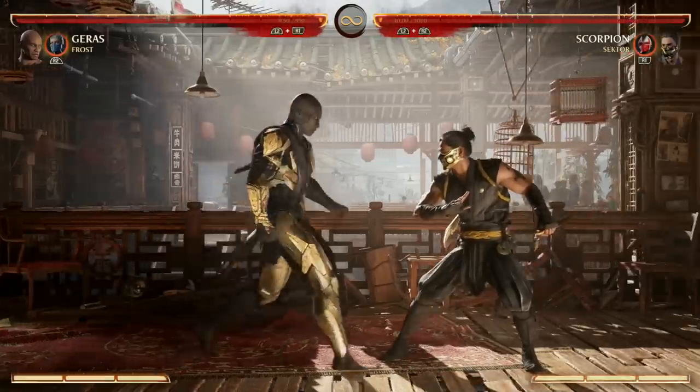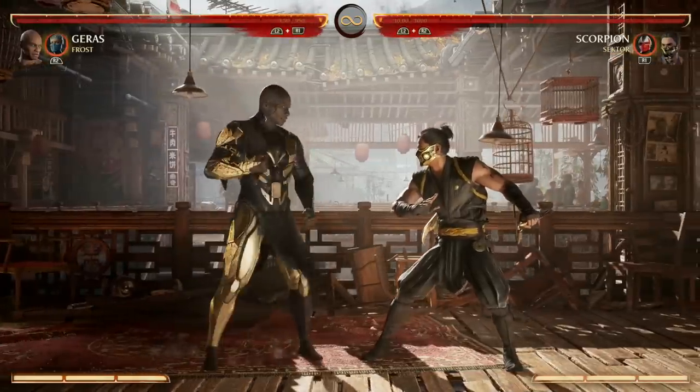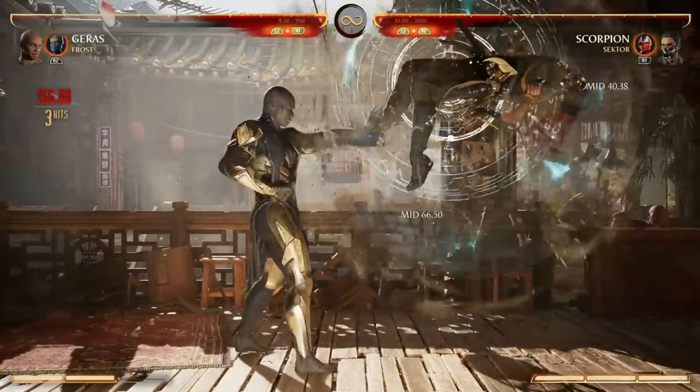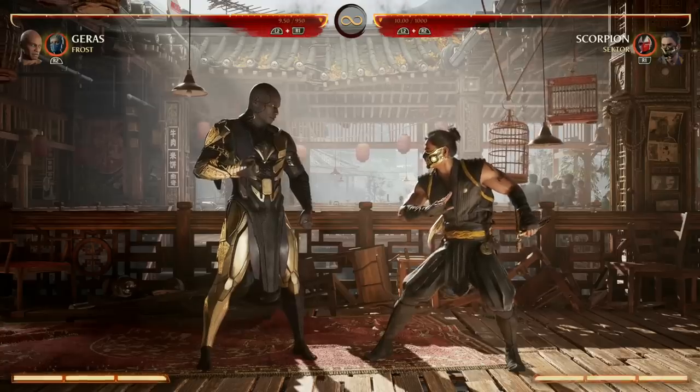We can do back one two back four to one and that's always a fun combo. But if you enhance your back four to one, we get a time stop allowing us to do whatever we want to do, and that allows for some crazy combos.